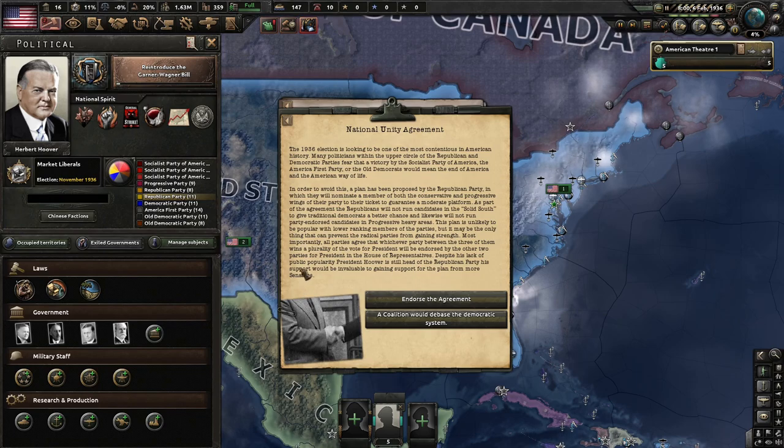National unity agreement: the 1936 election is looking like one of the most contentious in American history. Republicans and Democrats fear a victory by the SPA, America First Party, or old Democrats would mean the end of America. A plan has been proposed where Republicans nominate members of both wings for the ticket. Republicans won't run in the solid south, and likewise won't run in progressive-heavy areas. All parties agree that whichever wins a plurality will be endorsed by the other two for president in the House. We endorse the agreement.